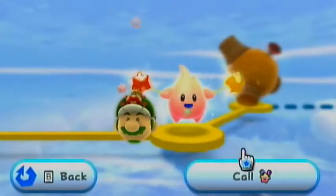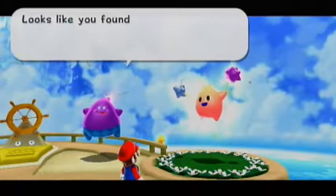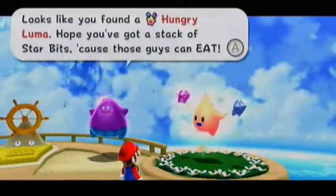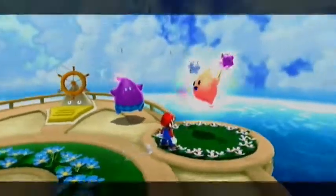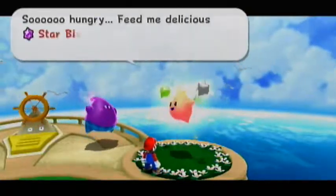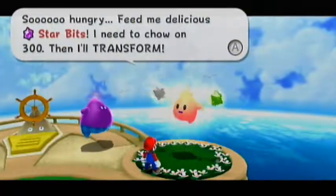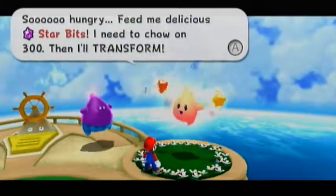What's this? It's a Hungry Luma - that's what it is. 'Looks like you found a Hungry Luma. Hope you've got a stack of Starbits, because those guys can eat!' Yes they can. 'Got any tasty Starbits I can stack on? So hungry! Feed me delicious Starbits! I need to chow 300! Then I'll TRANSFORM!'